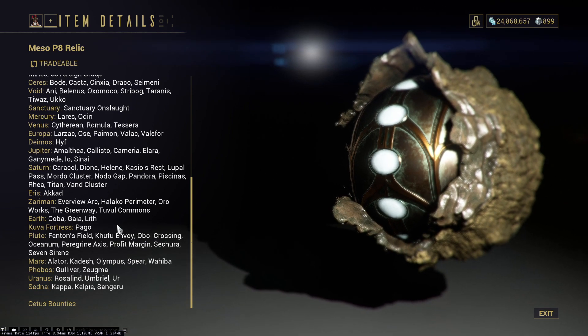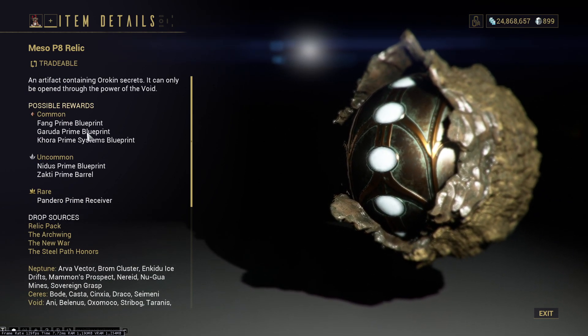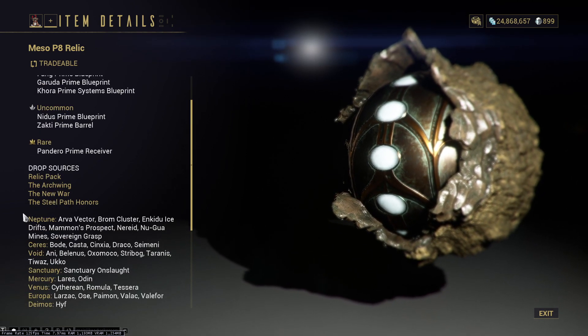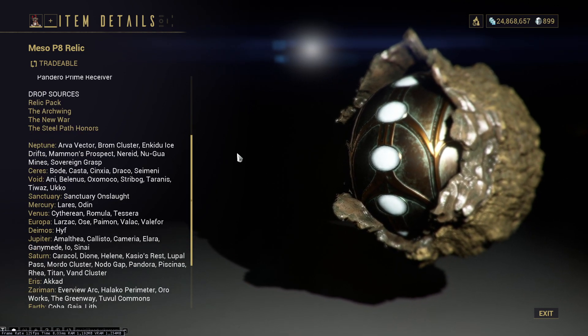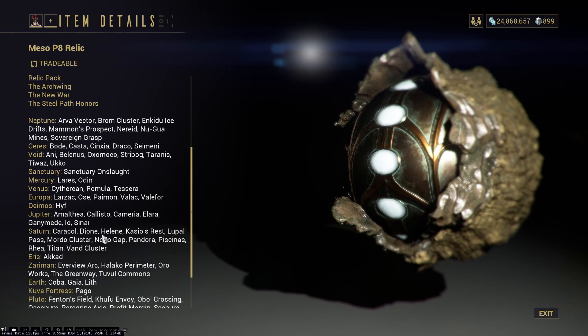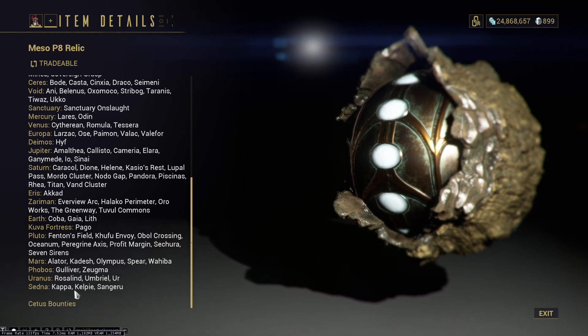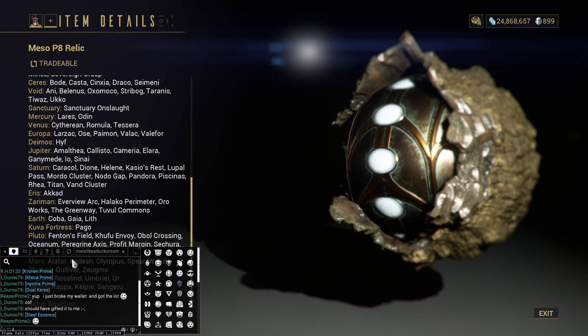Look at this Meso P8 Relic. You get Khora Prime Systems Blueprint from Meso P8. It also drops from literally everywhere — all locations on Neptune, Saris, Void, Sanctuary, Mercury, Sanctuary Onslaught, Venus. Deimos is really good, Cetus Bounties as well. Bounty drops are always a good one — would recommend.